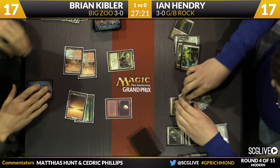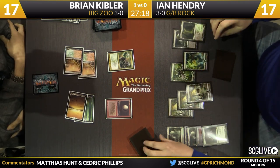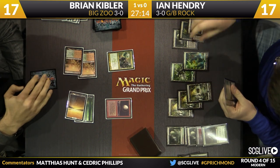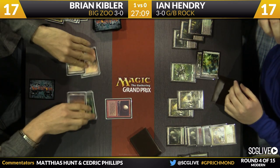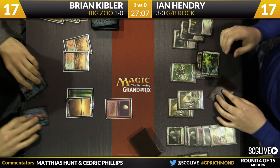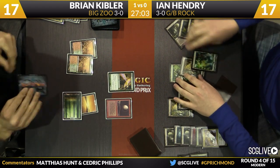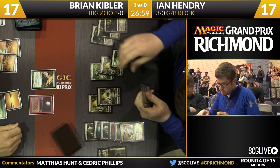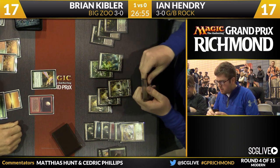There's a bolt to take care of that, and there's a big Loxodon Smiter — a 4/4 uncounterable. Bolt and Victim of Night on Noble Hierarch — I don't know about how necessary that was. Either way, Ian has plenty of removal and we're going to see another one take down Loxodon Smiter. There's an Abrupt Decay to take that down, saving the Maelstrom Pulse in his hand. I want to pick spots better with Victim of Night — there are high impact cards like Knight of the Reliquary that can really take this game over.